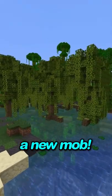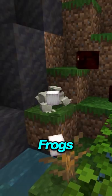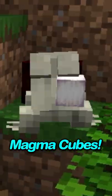Mangrove swamps also have a new mob: frogs and tadpoles. Tadpoles come from frog spawn and can also be put in a bucket. Frogs can produce a new block called frog light when they eat magma cubes.